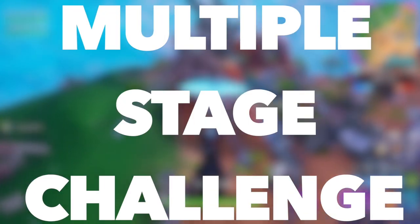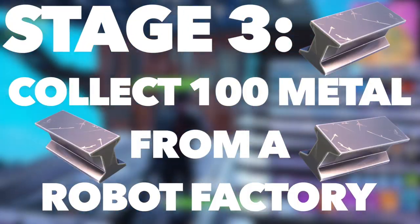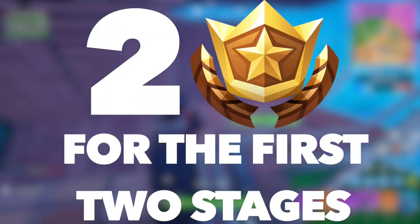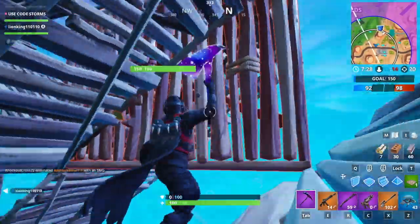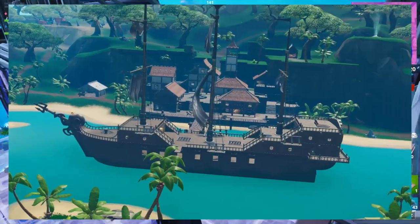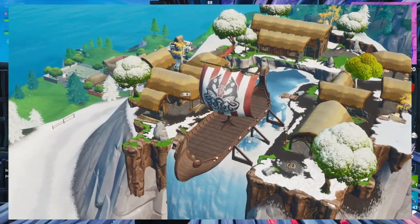The fifth challenge is a multi-stage challenge. Stage one requires collecting 100 wood from a pirate ship or a Viking ship. Stage two requires collecting 100 stone from a fork knife or umbrella. Stage three requires collecting 100 metal from a robot factory. You'll be awarded a total of 5 Battle Pass Stars — 2 stars for the first two stages and 1 star for the third. For stage one, the pirate ship is found at Lazy Lagoon and the Viking ship is at Viking Mountain.